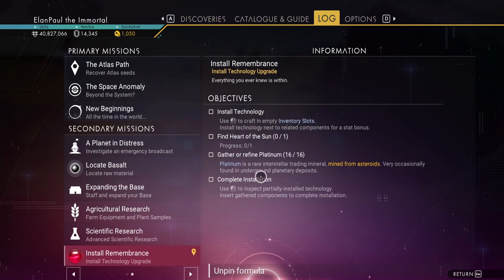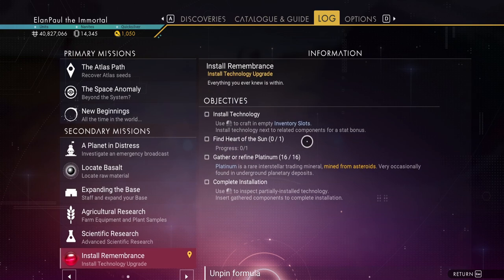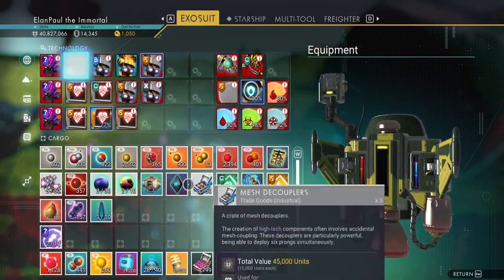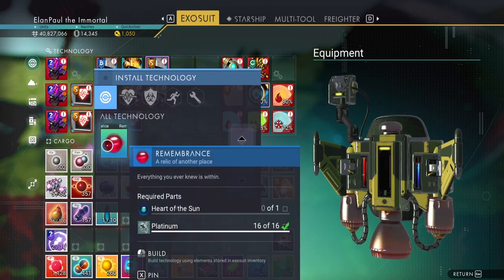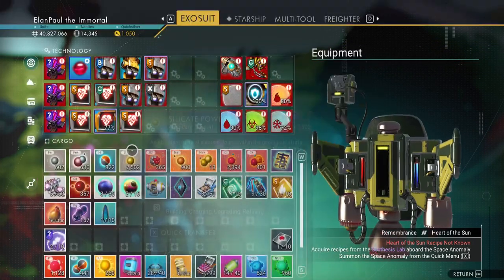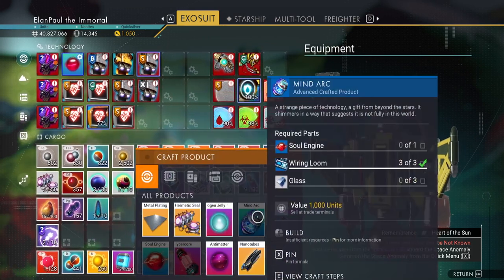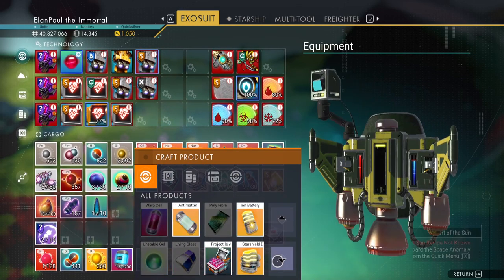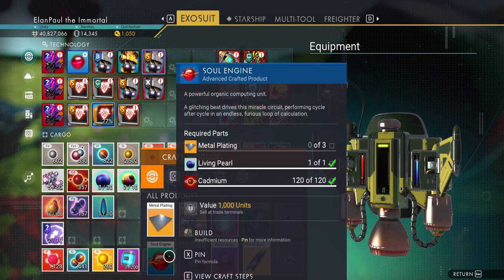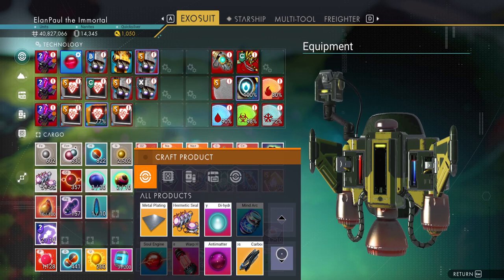Good idea to go ahead and get that done. As you can see, we need platinum, we need to install the technology, and we need to find something called the Heart of the Sun. So this is giving us some new items in our ability to create things. It's telling us to install the Remembrance. We can put the platinum in, but we don't have this Heart of the Sun. Where do we get that? We've never come across it in any of our travels.